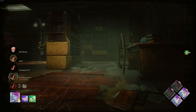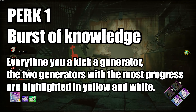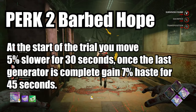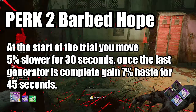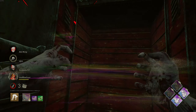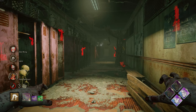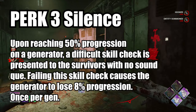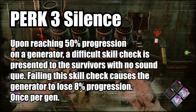Now for the teachable perks. Perk one would be Burst of Knowledge: every time you kick a generator, the two generators with the most progress will be highlighted in yellow and white respectively. Perk two would be Barbed Hope: at the start of the trial you move 5% slower for 30 seconds, but once the last generator is powered, you gain 7% haste for 45 seconds — a trade-off where you go a little slower at the start but 7% quicker at the end, which would be pretty insane for certain killers. Perk three would be Silence: at reaching 50% progression on any generator, a difficult skill check is triggered without a sound cue. Failing the skill check causes it to explode and lose 8% progression, once per generator.